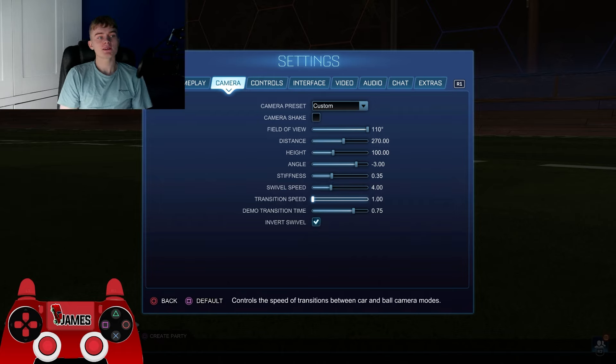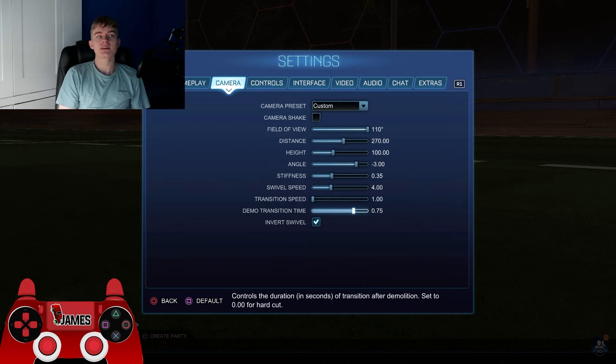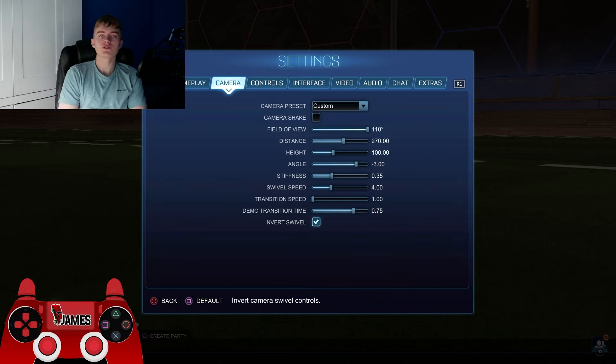For transition speed, he's got it at 1. For demo transition speed, I couldn't find any data online for his setting, so I'm just leaving it as default. For inverted swivel, there was no information either — for comp a lot of people just turn it off, and I would leave it off for comp. But if you're doing freestyle, I really recommend keeping it on as it helps with long edge rolls and multiple flip presets.